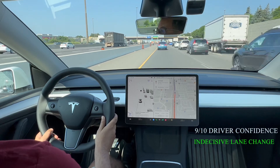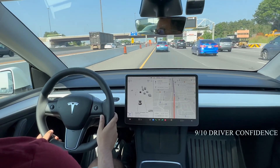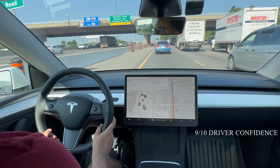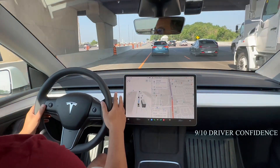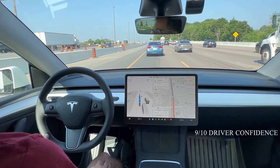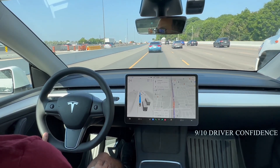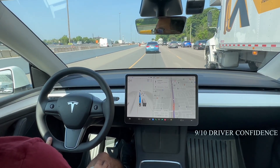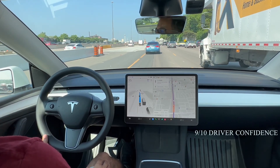I had to intervene there — there was a person behind me accelerating very fast and beta was taking its sweet time making that decision, which was not optimal. When you're driving on the highway you have to act fast, and FSD was stuttering with that decision-making. In the real world you have people accelerating very fast in the left lane, so I didn't want that individual to have to slam on the brakes.